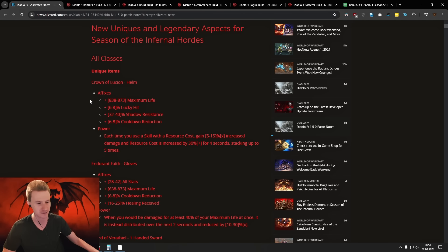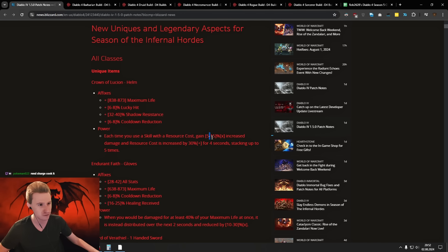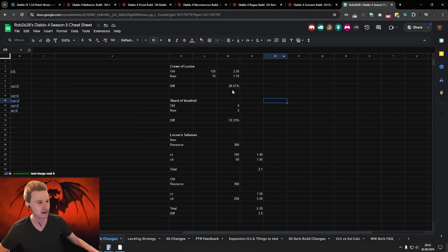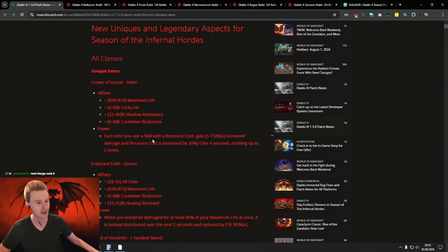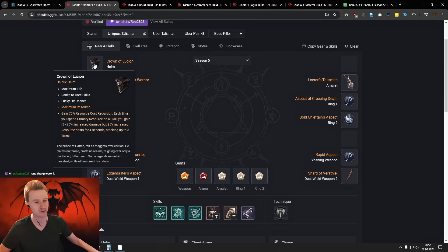So this is how it used to look. Whenever you're spending resource, it would increase your damage but also reduce your resources. They completely got rid of this resource-reduction path. So now instead of 25% damage, it only gives you 15%. You're already, right off the bat, losing about 30% damage on the Crown of Lucian. We already calculated this — you used to have this multiplier and now you only have this one, resulting in 30% damage loss.